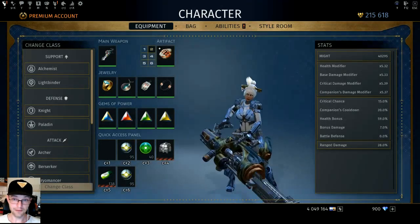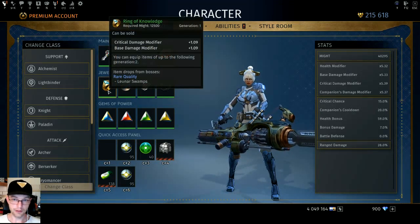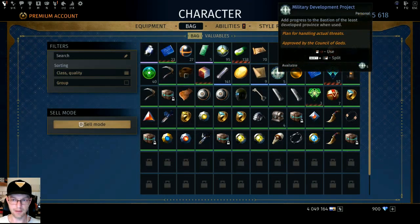If my calculations are correct, in a few days I'm going to be at generation five, meaning I'm going from items that give me like 1x multipliers on two things to 10x multipliers — perhaps even more. So the amount of power and strength I'm going to have in the game is going to be crazy.